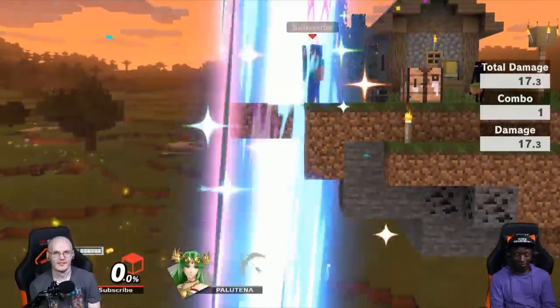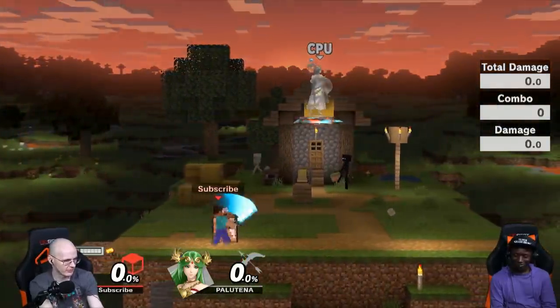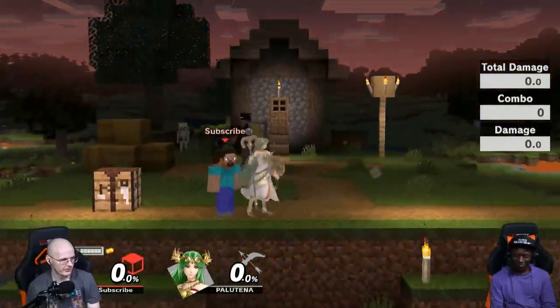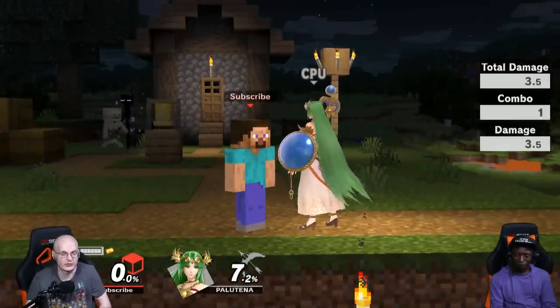Yeah, I was air dodging, but sometimes it works with the jab, and sometimes you can down throw and jab and it'll work. At most percents you have to dash forward and do it. But as you can see, they can all work. With Diamond, it's extra easy.